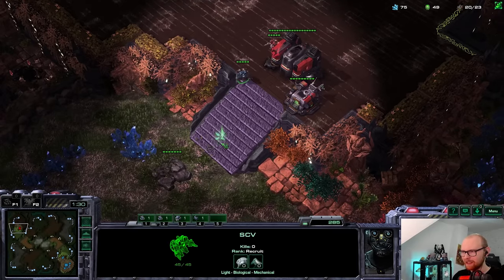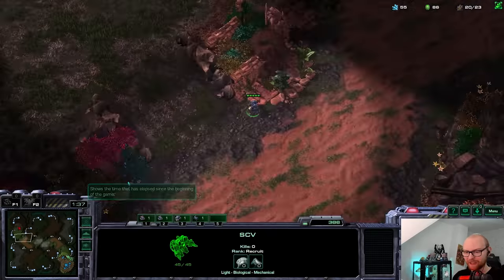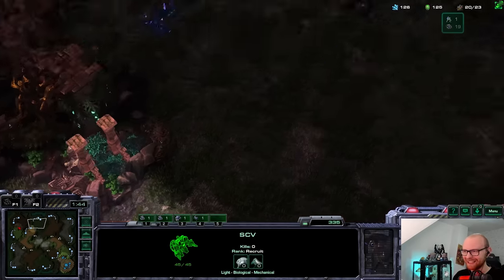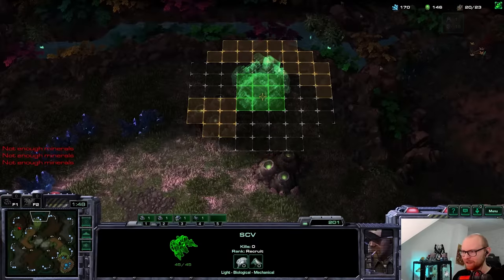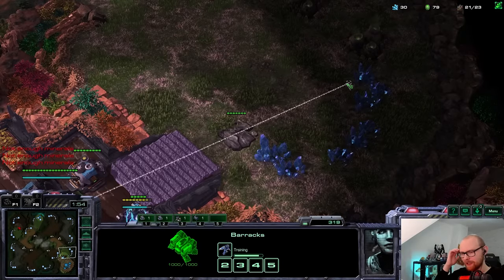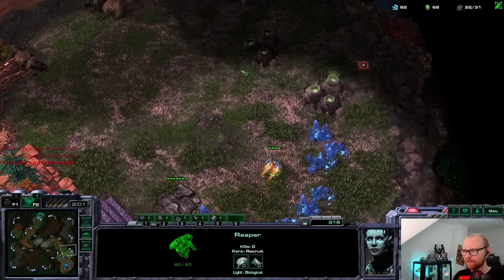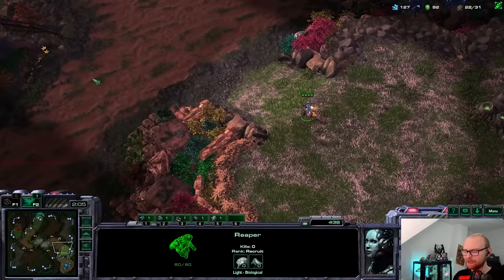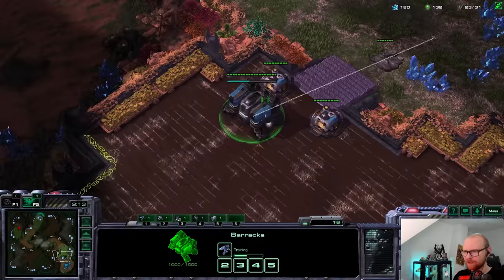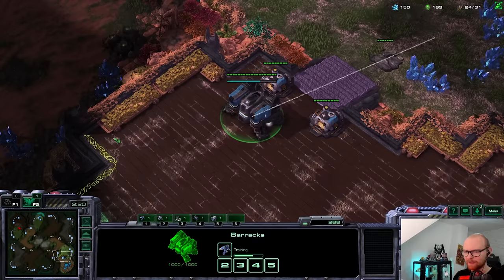I was just checking where his SCV was going, making sure he wasn't gonna expand really fast. It seems like we're doing the same build - going for a double gas. Obviously my build is going to be slightly different with me building a factory over here, but he doesn't have to know that. Hopefully the reaper doesn't scout this though, that would be a little tragic. The reaper jump up the cliff on this map is not that good - it's very narrow and a double jump, so I probably don't have to be afraid of him yoloing in there.